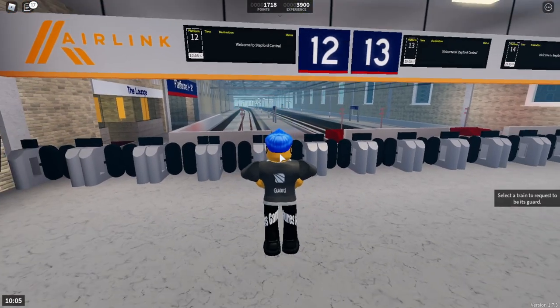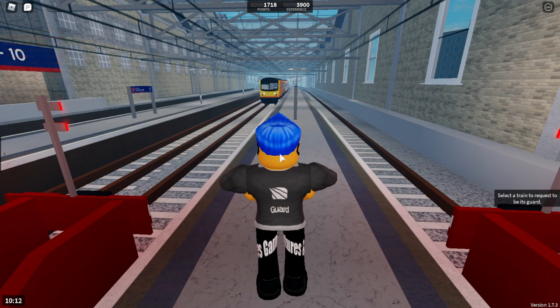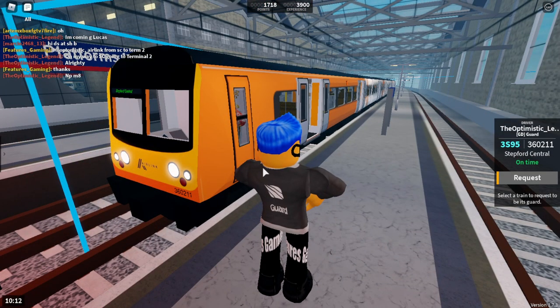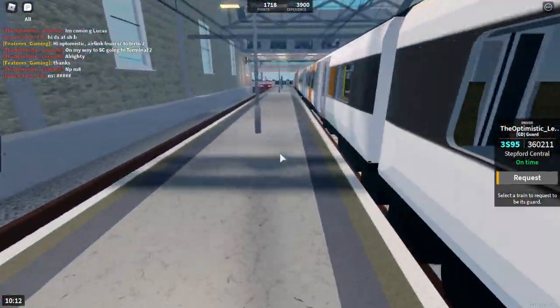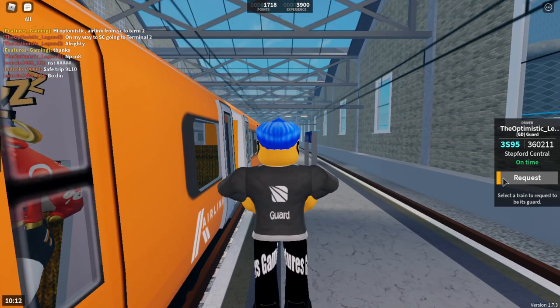I'll just wait and see if a train comes, and cut back when there is one. The train is now approaching platform 14. Hopefully Optimistic Legend came onto the server — I didn't actually ask anyone, but thankfully someone is here. I think they're in a Class 360, so I'm going to be guarding a Class 360.